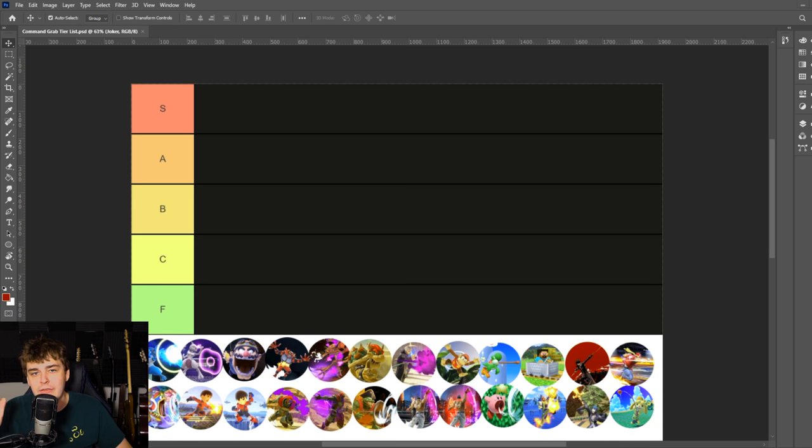There are a couple of ways to rank these on a tier list. You can rank command grabs against all other moves in the game — and command grabs tend to be very good, so they'd usually all be grouped into the higher tiers — or you can rank them strictly against themselves. That's the approach taken here to avoid having everything squeezed higher up, but it does mean there has to be at least one S tier and one F tier, or the tiers are meaningless.